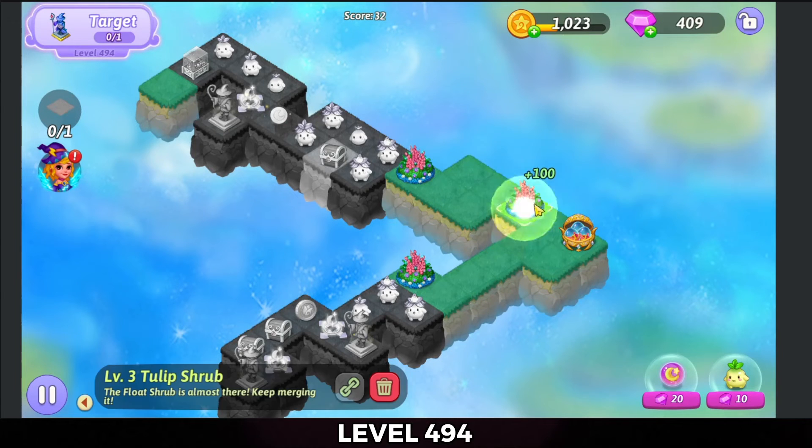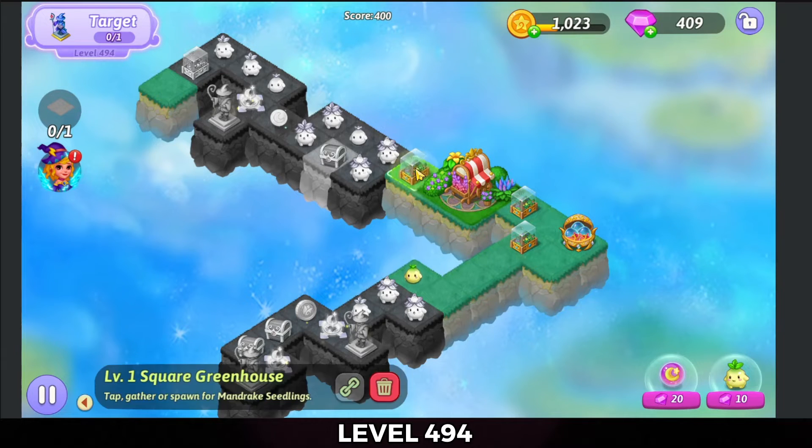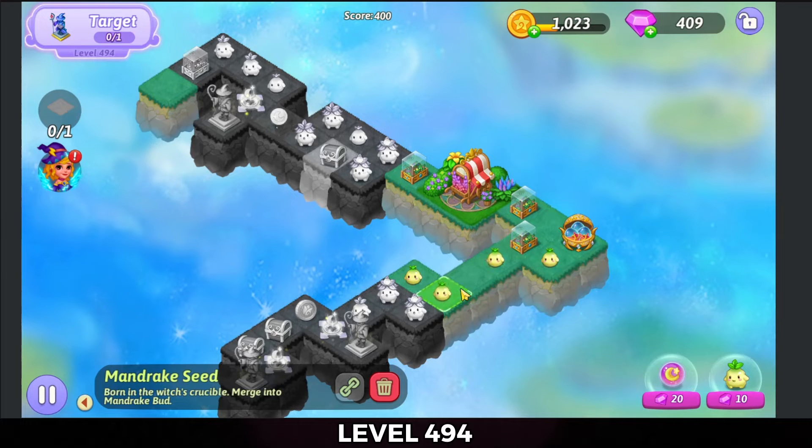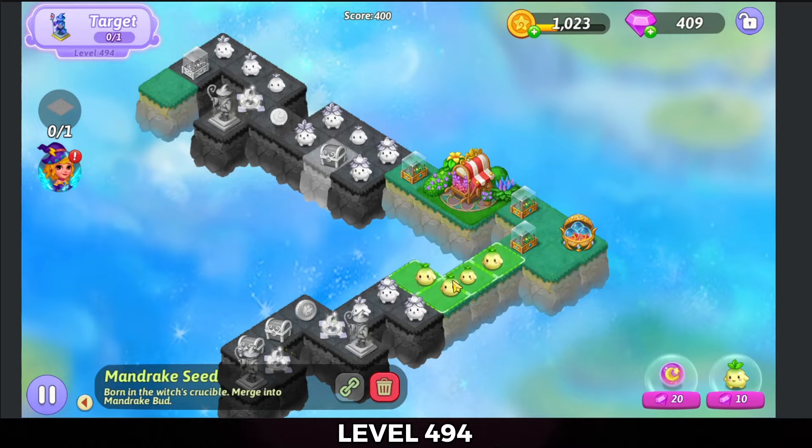Alright, we're going to merge those lavender shrubs and then the tulips. Tap that out and get some greenhouses. Tap the greenhouses for some seeds. Merge those seeds on up.